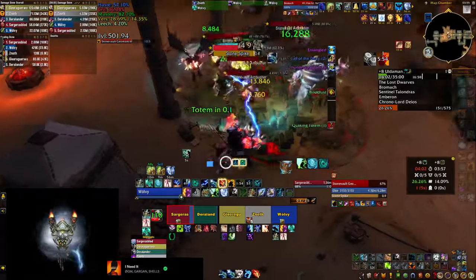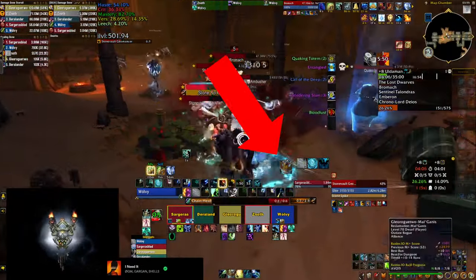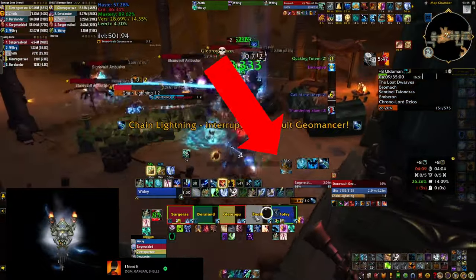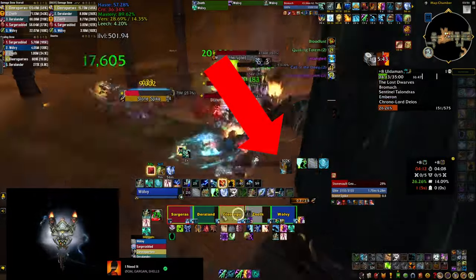The last WeakAura that I couldn't live without is a small icon that tracks your Cloud Burst — once you pop it, it shows you how much healing you have accumulated so far in it and how much time it has before it bursts.